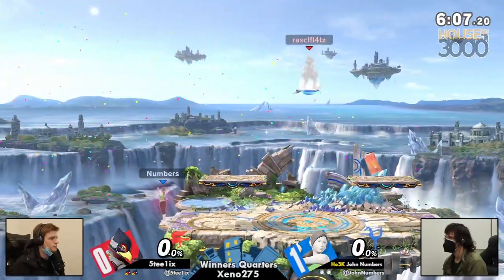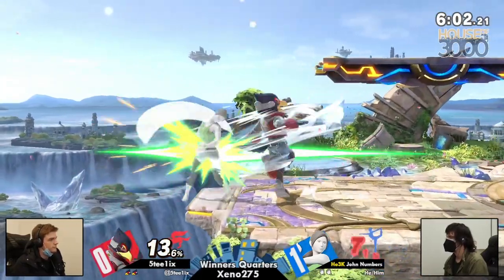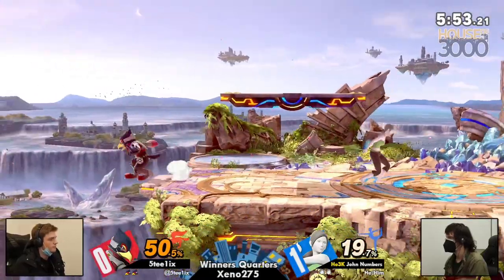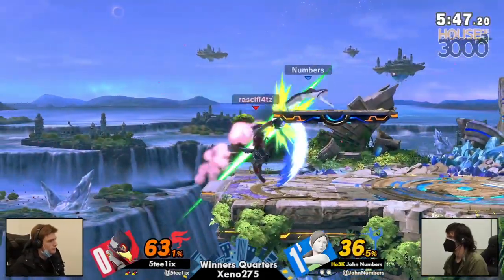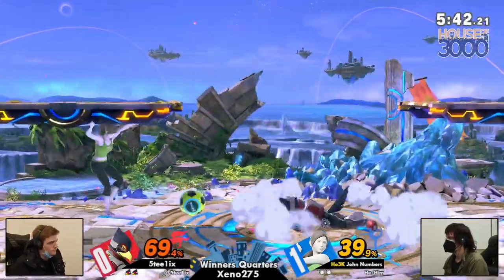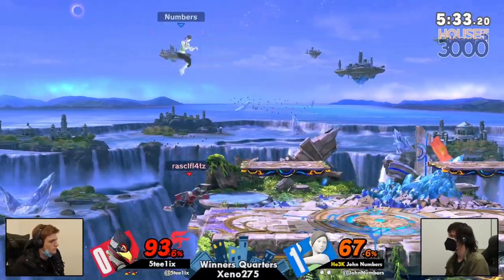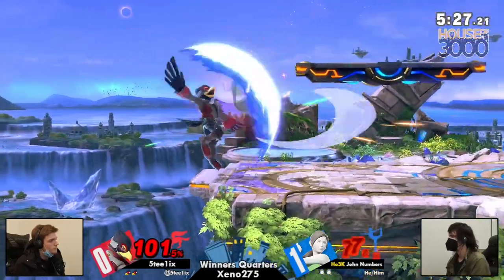Steelix now had a stock lead, but Jon with the soccer ball snipe brings things right back to even, almost daring Steelix back off stage. Anti-air up tilt, but kind of asleep at the wheel for the neutral air coming back down. Just as we thought the reflector was going to play more in this matchup, what does Jon do? Just crouch — that soccer ball's not going to hit me. Jon Numbers is like the soccer ball scientist. He knows the counterplay to the counterplay, layers and layers below that. It's soccer balls all the way down.